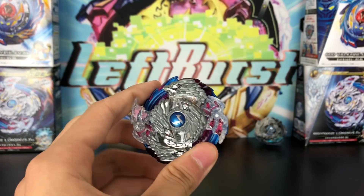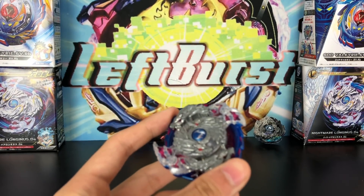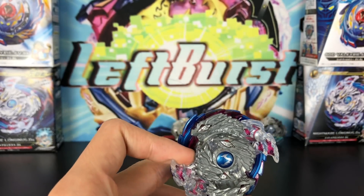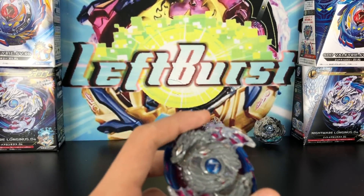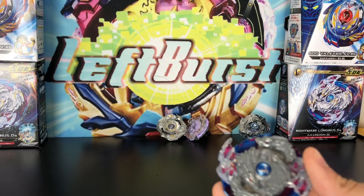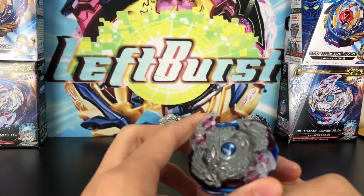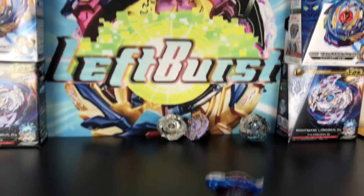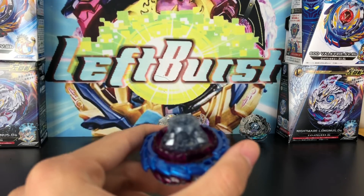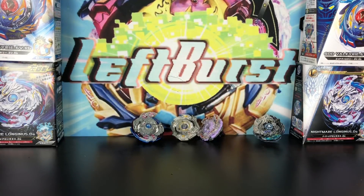Nightmare Longinus holds a lot of nostalgia for me. When me and Jake first started our channel, our first mascot was actually Lost Longinus — that was because we named the channel Left Burst and the only left-spin gateway at the time was Lost Longinus. We didn't have Drain Fafnir, Sprig Nut Requiem, or Art Bahamut. I remember people didn't even think a left-spin burst bey was possible because of the locking mechanism, but they made it happen. The red driver on Nightmare Longinus is really competitive and has a lot of life after death. That's why it's my second favorite.